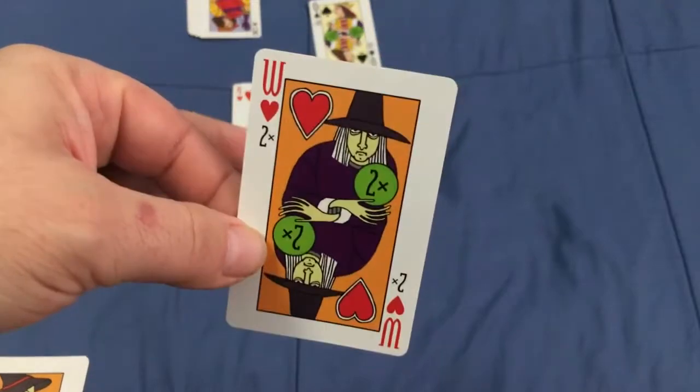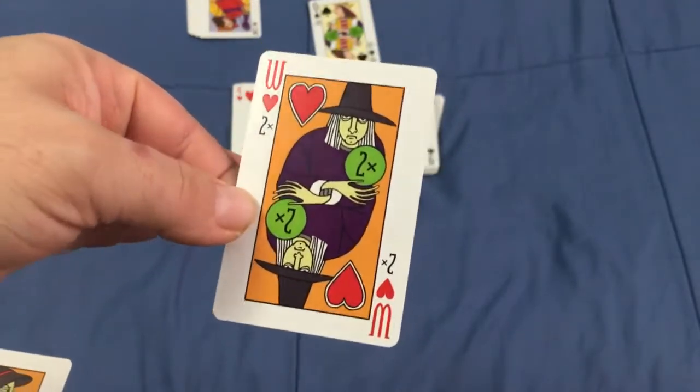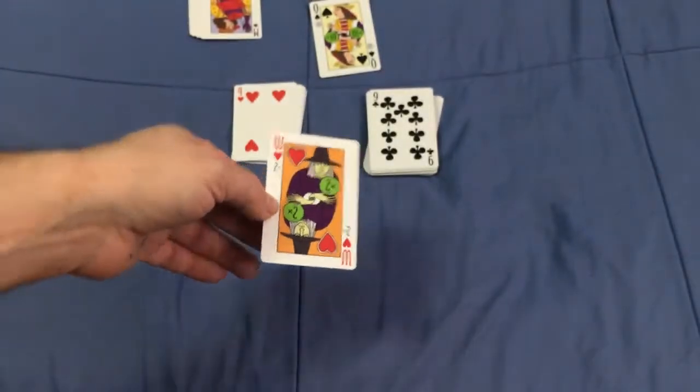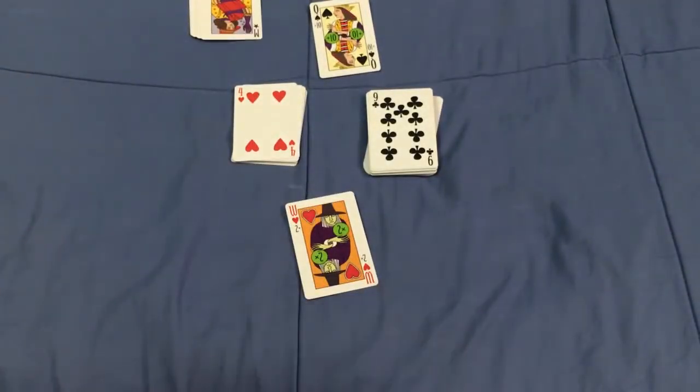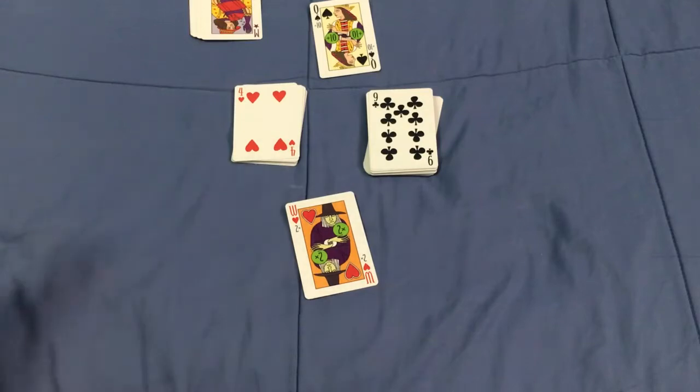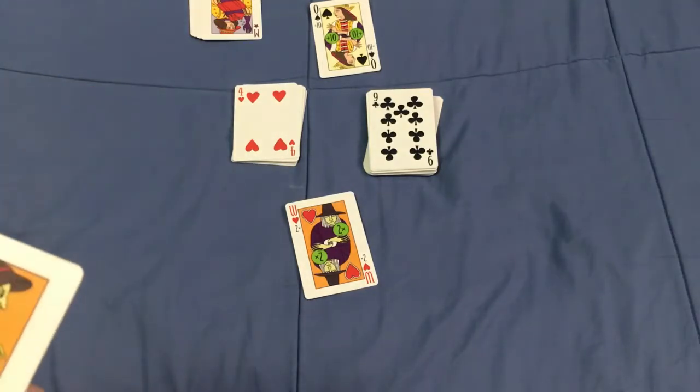The Heart Witch is bad — it doubles your point total to a maximum of 15 points. So if you took some tricks and have four hearts, instead of four points it'll be doubled to eight points — but again to a maximum of 15, so if you take eight hearts you would only get 15 points instead of 16.